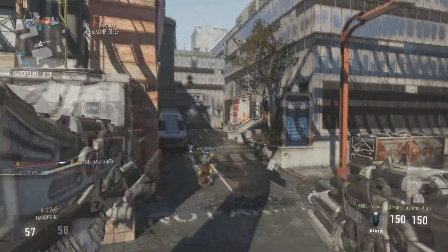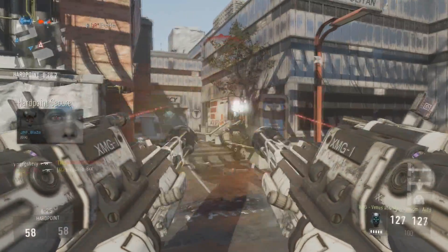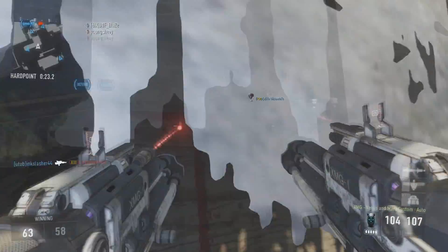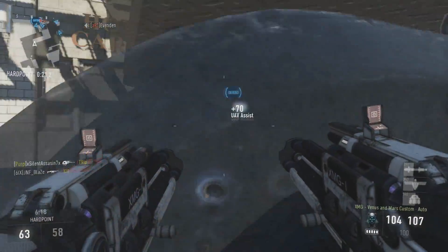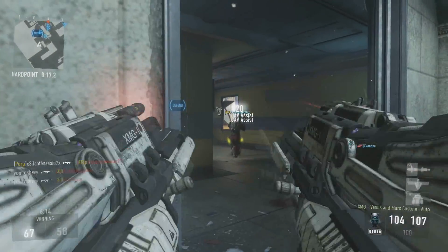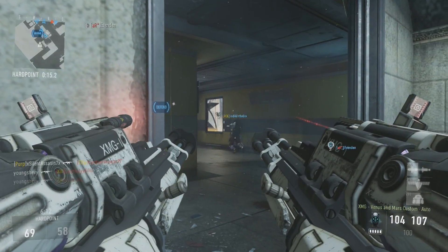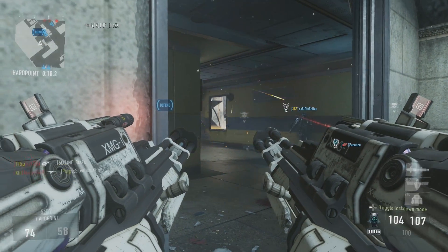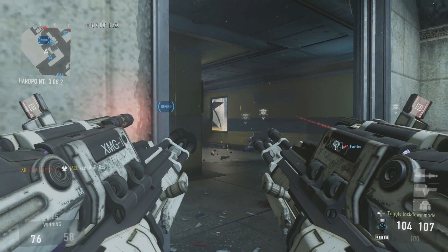As far as perks go, I use my general perks: lightweight, low profile, toughness, and blast suppressor. Now, something you might want to consider using — if you're going to be alive a long time with these — is scavenger, because I do run out of bullets pretty quick with this thing. It does carry a lot of bullets, however I run out of them really, really quickly because you fire bullets so damn fast out of this thing.